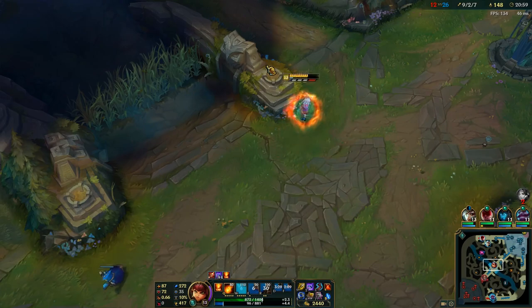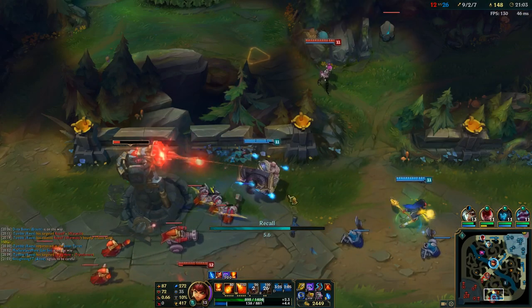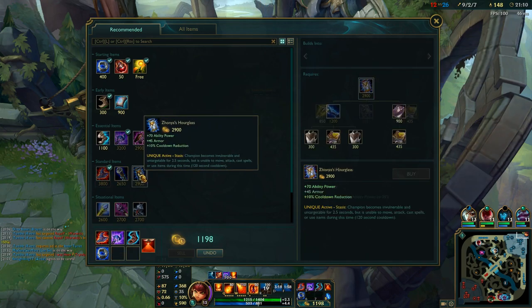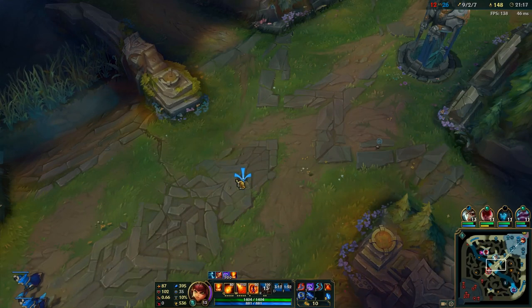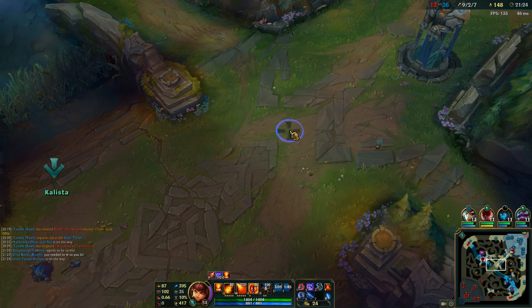But now we're in the mid game. You can see Kalista overextended down there — they probably shouldn't be down there alone, even though they want to get the tower. Lee and Riven are top, I'm mid, I'm backing for my Rabadon's. At 21 minutes I've got Rabadon's, Luden's, and half my Zhonya's. I'm going for Zhonya's because if Warwick tries to jump on me, or Leona tries to ult me, I can always Zhonya's and dodge all their damage.